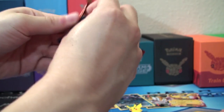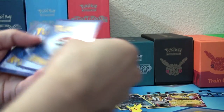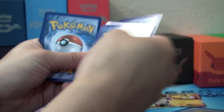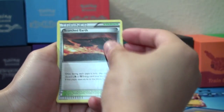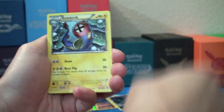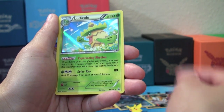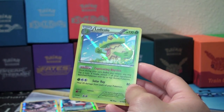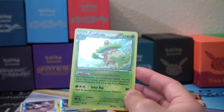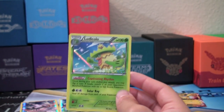Moving along here — I'm going to be opening up a Primal Clash. Let's see what we can get in here. Starting off with a Tynamo, Nidoran, Tentacool, Torchic, Hippopotas, Scorched Earth, Mr. Mime, Electric energy, Reverse Barboach — cool looking card. And a holo Ludicolo — I've never seen this one actually. Very cool pull right there. The ability is Captivating Rhythm: once during your turn you may flip a coin; if heads, switch one of your opponent's benched Pokémon with his or her active. Not the greatest effect, but that's actually kind of cool.